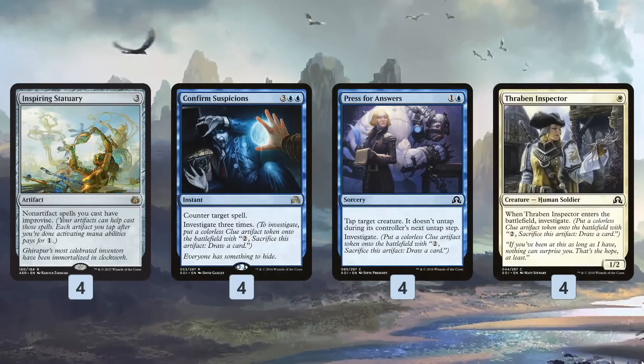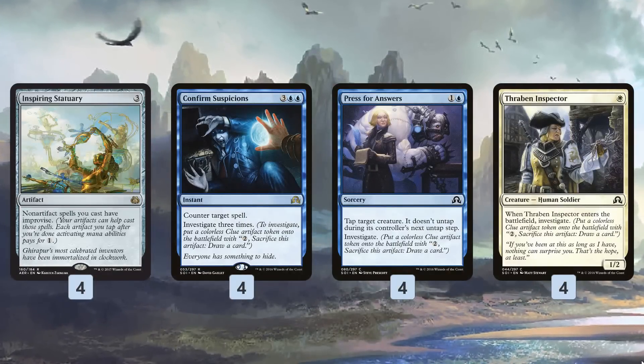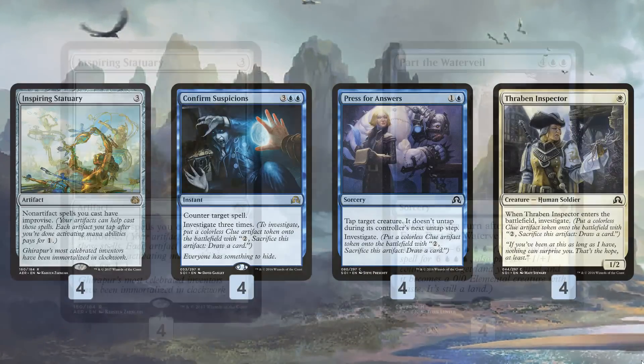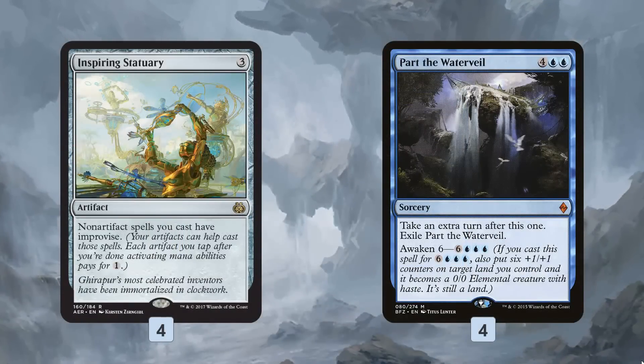So we counter our opponent's spell and get three more clues — essentially a two-mana counter-any-spell that also gets us three Mind Stones. It's very close to an actual Mana Drain in Standard. Another piece of the deck is Part the Water Veil, which I love.